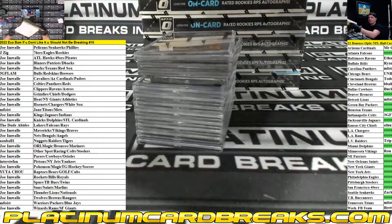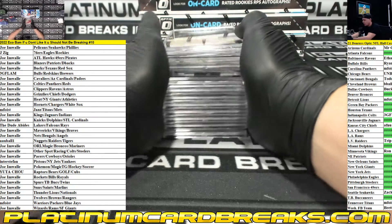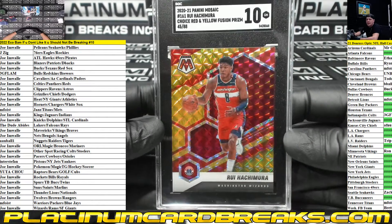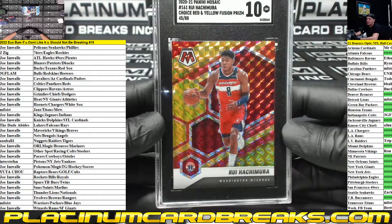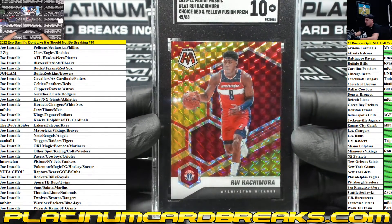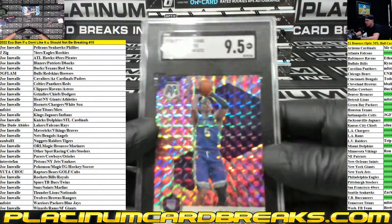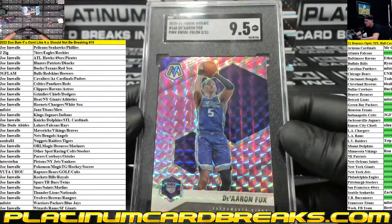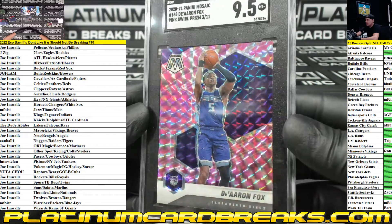Empty box, empty box. Alright, Hachimura 45 out of 88, graded at 10, going out to the Wizards. Down low — Joe, choice red yellow, 45 out of 88. Next up we got 2020-21 Haliburton Mosaic pink swirl prism, 3 out of 11, graded at nine and a half.